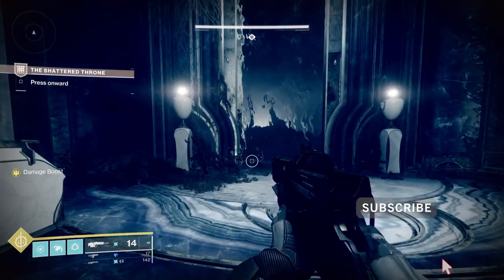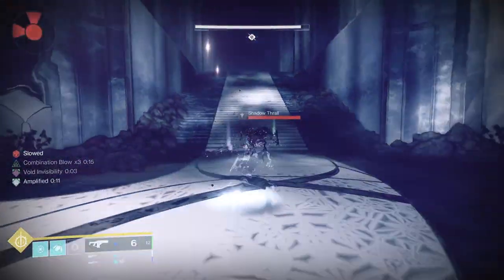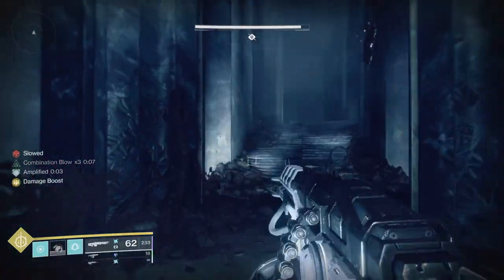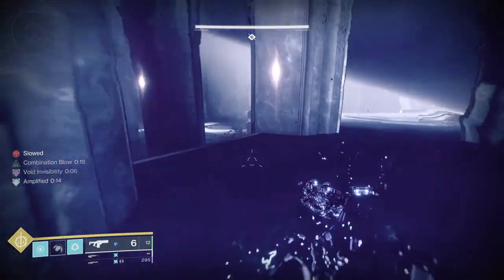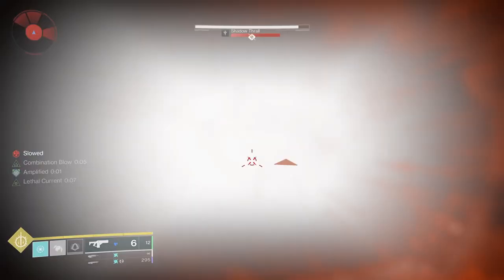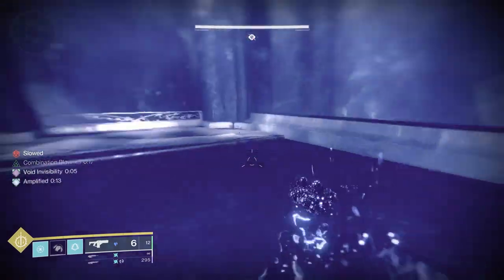The next area is the thrallway, which some of you might recognize from farming XP, catalysts, or other things. When you're going through it you'll be slowed and unable to jump, and you'll move a lot slower. This is a pretty trivial area if you have the right items, weapons, and builds like the one I mentioned. You just need things that do add control — with my build I just use a melee dodge to get my melee back and I'm killing everything. Also note there are no rally flags in this dungeon, so if you're running low on ammo this is a perfect place to kill a bunch of thrall and restock. Try to conserve your loadout so you don't burn heavy ammo unnecessarily. Once the slowing stops there's basically a bridge area you jump down from and you're through.